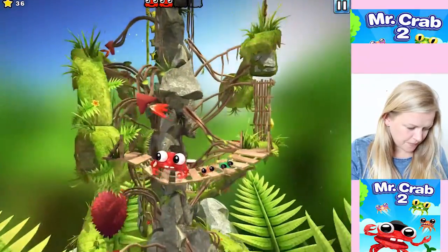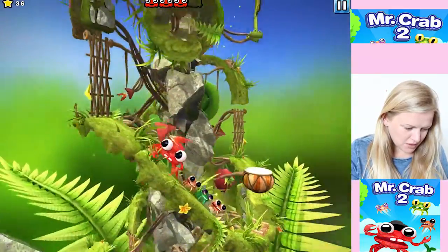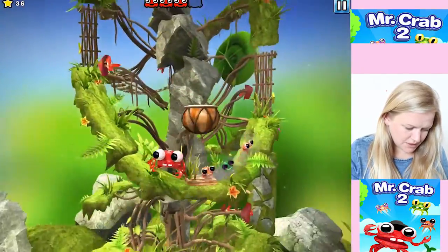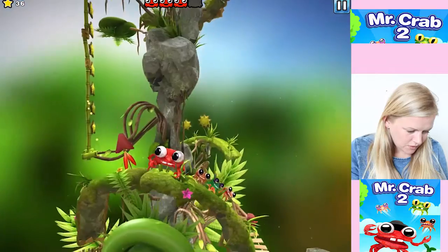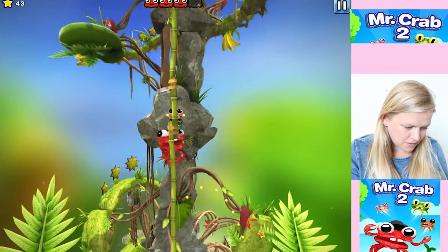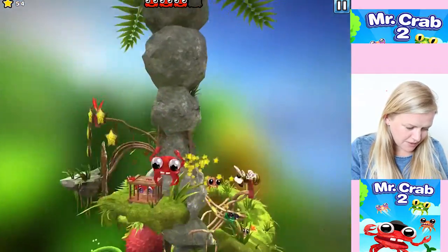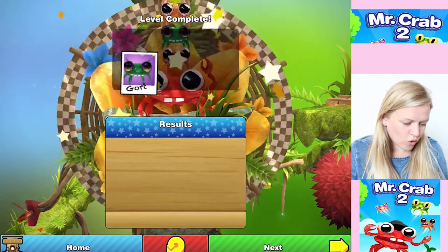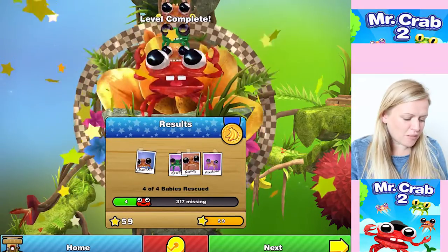Whoa, we make it up there - look, they follow us! It said to hold - I didn't hold it. Oh, to do a huge jump - I missed it, we've fallen back down. Let's try again. Hold - yes, we made it! Climb up to the top. Now what do we do - slide? This is actually quite difficult. How many baby crabs do we have to try? We saved Charles, and Gort, and Kong, and Freddy - four of four babies rescued!